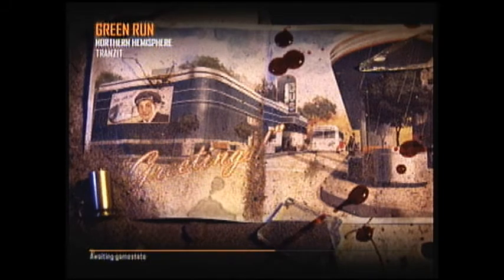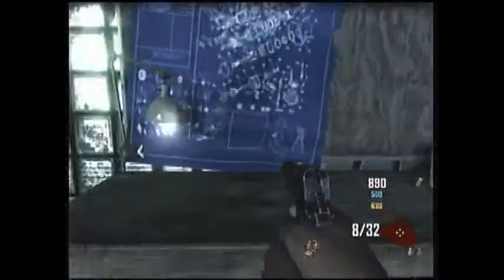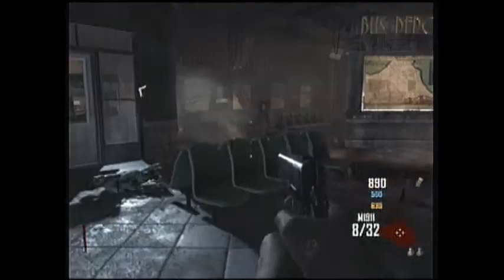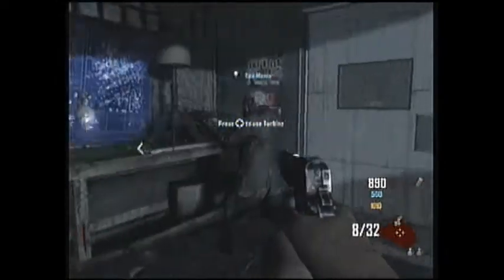Just waiting for the match to load. If you don't know where the pieces are to make the turbine, you will find one near the door when using the power — there's a fan. Go over to the table and hold X. Once you go to the telephone, there's a little piece right there. One of my friends picked up one of the mannequins which is already built — picking one up is a really good way to not pay for the door and just get out without wasting any money.